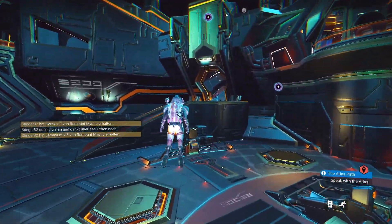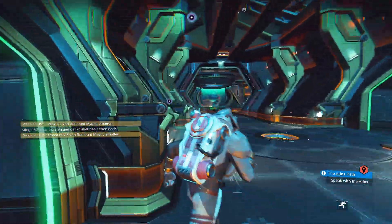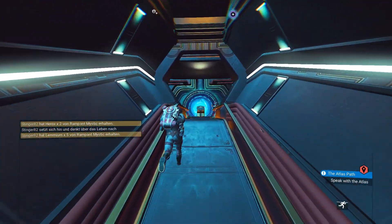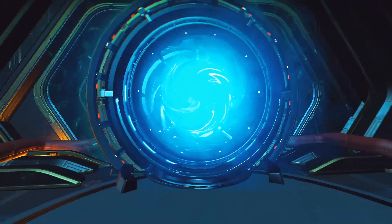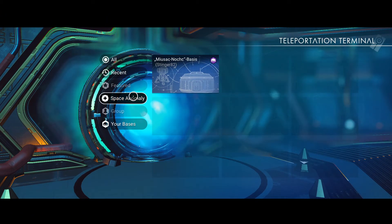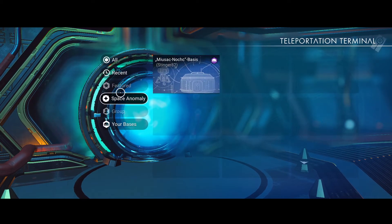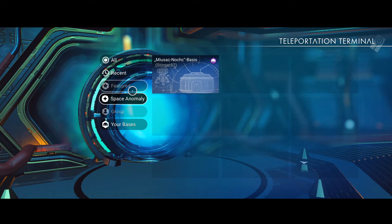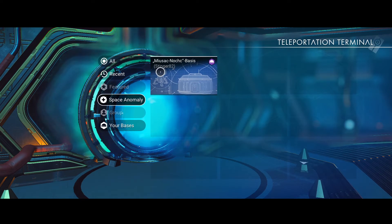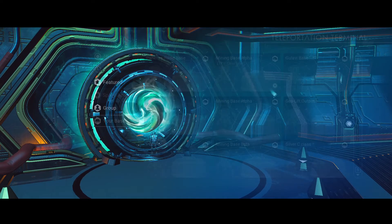We're going to be going to our mining base Beta, and we're going to see if everything works fine now. I'm hoping it does - I'm pretty sure it does. I trust in Red Mask. These are mine - you can actually visit other people's bases. And when you actually see this, there's a really easy way to see if that's a new save - the player's base has only one base.